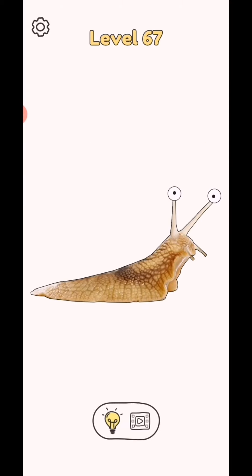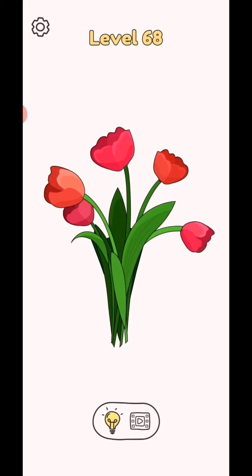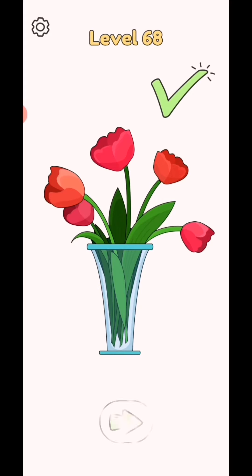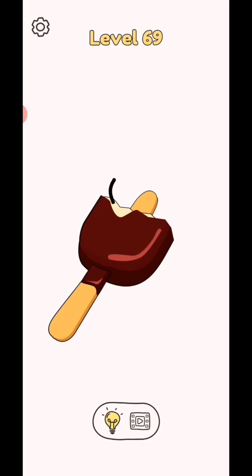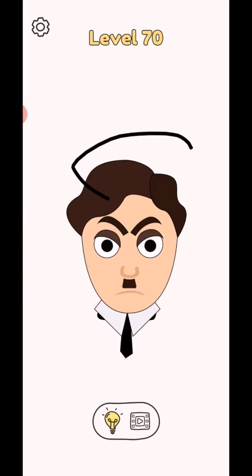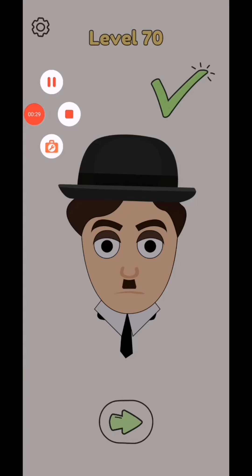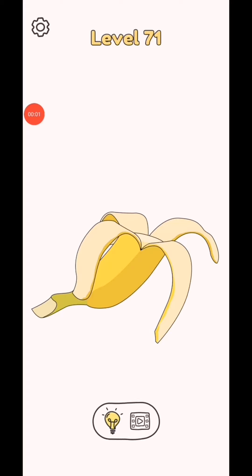Next, complete next, make the flower, next complete the ice cream. Next, make the cat. This is today's video, we are back in next video from level 71 to 75. Subscribe as a gamer and click bell icon for latest video notification. Draw one part level 71 to 75.